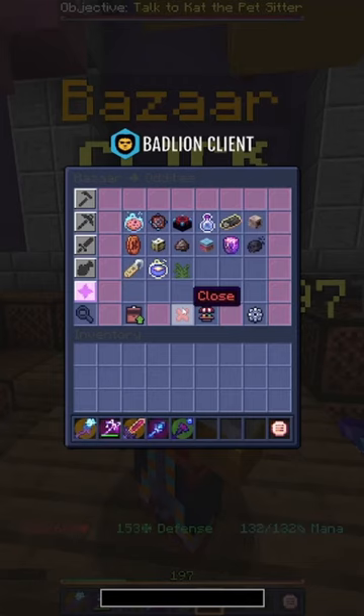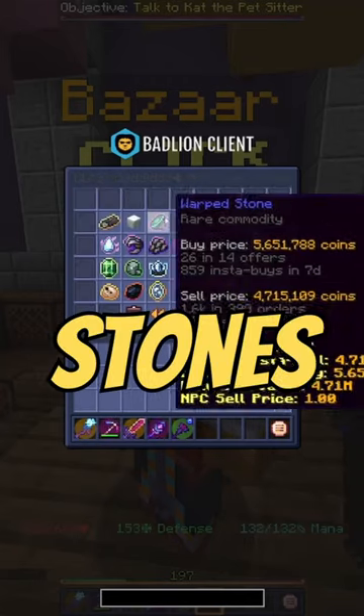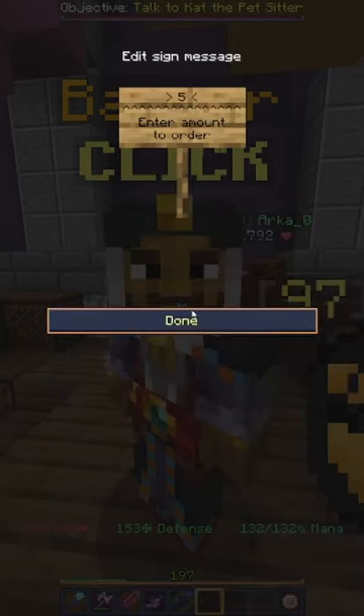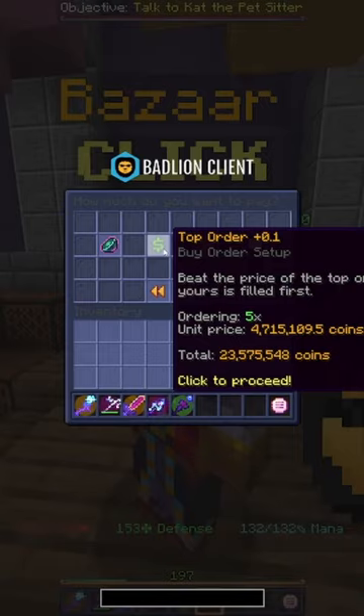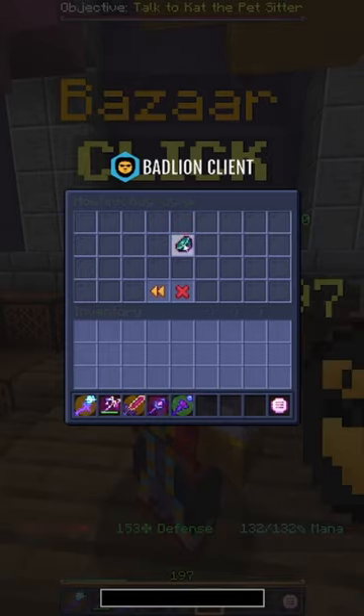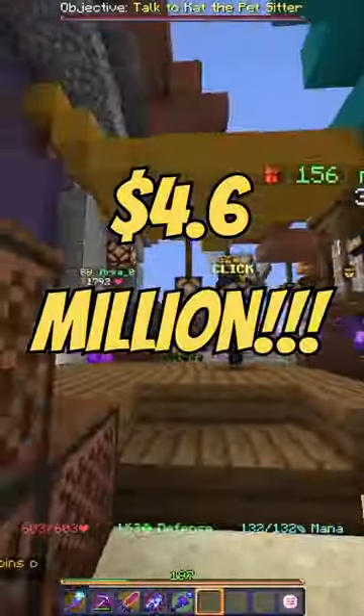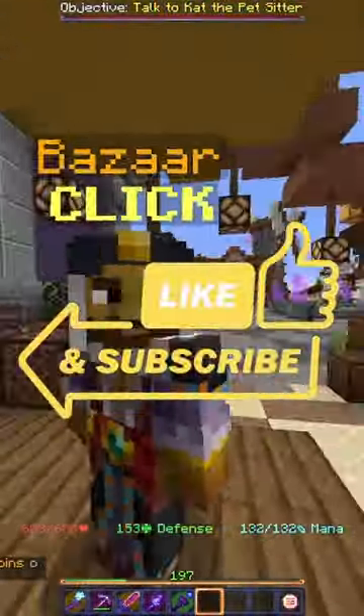So you want to make millions? Go ahead, go to the Bazaar, click on reforge stones, warp stone, create a buy order for as many as you would like — I'm going to do five. We're going to do the top order plus one, just so that we're not paying too much money. Now come back later, flip it for a profit of 4.6 million coins. It's as easy as that.